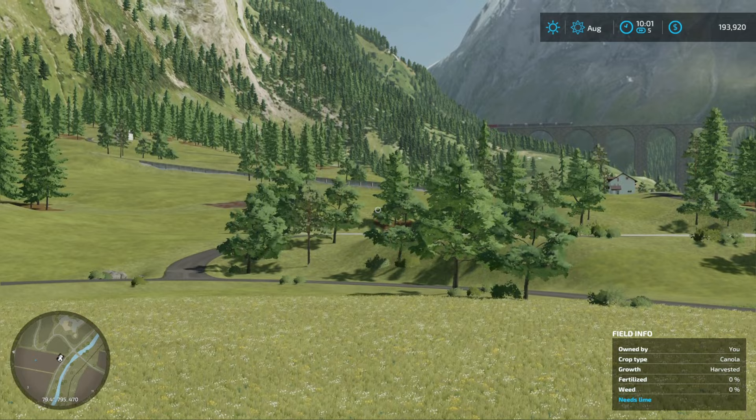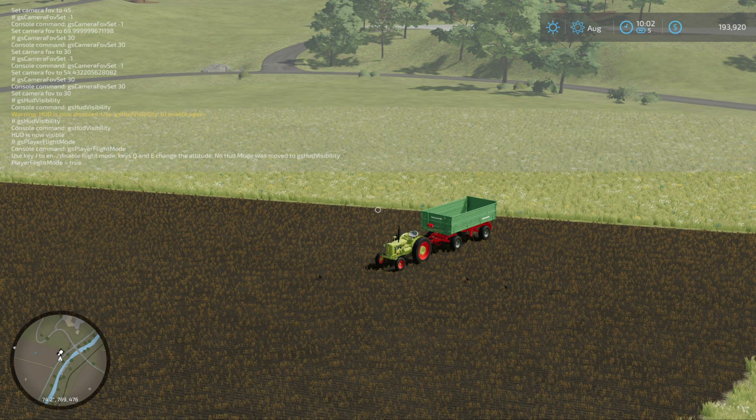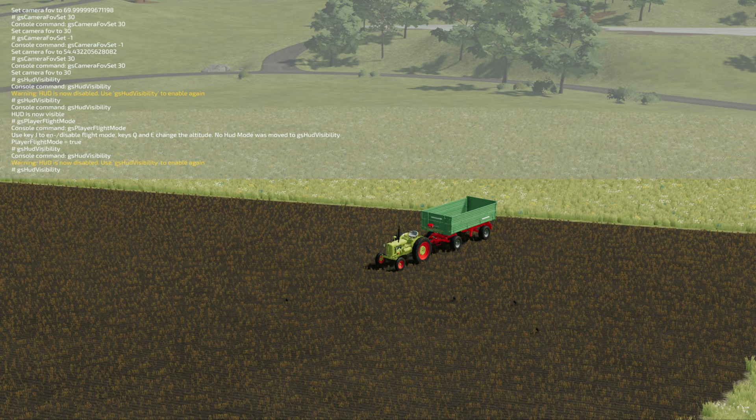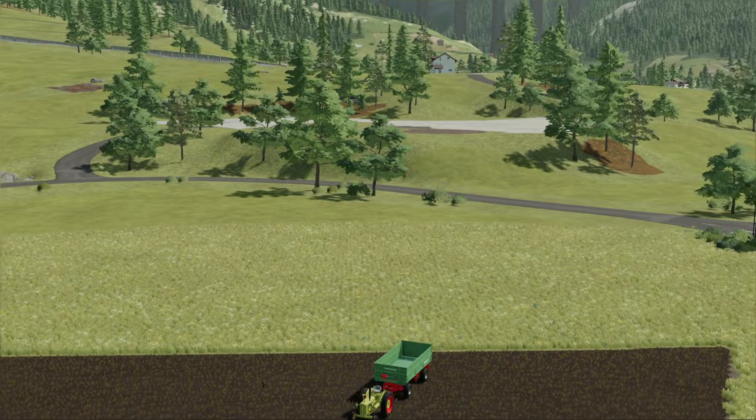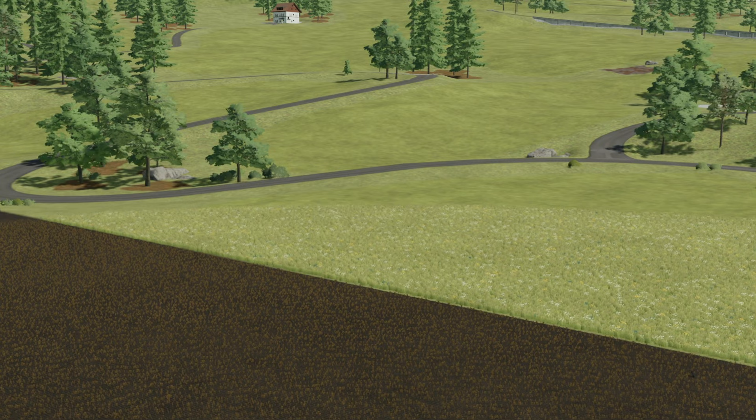Hit J and now you're flying. You can then turn off the HUD with gs HudVisibility, and set your field of vision — mine was already at 30. Now you can fly around and get great aerial footage or screenshots.